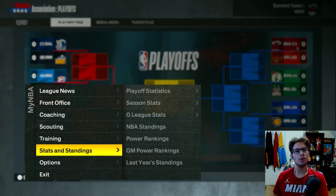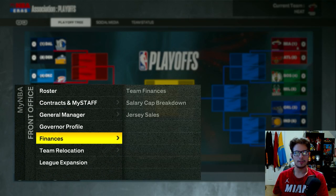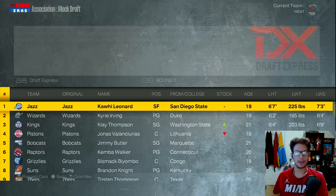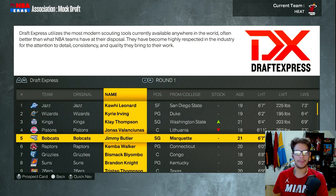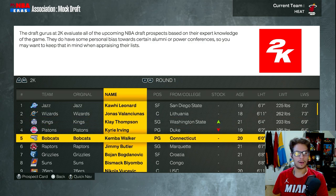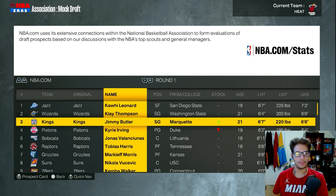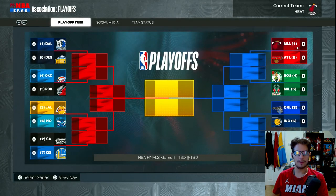I'm not sure if the picks were reset. Looking at mock drafts: the Jazz are getting number one, and they have me going to the Bobcats. I think the picks were reset, which is good. I wouldn't mind falling to the Raptors. The Kings and Bobcats are also possible destinations. So the top options are the Raptors, Kings, and Bobcats.